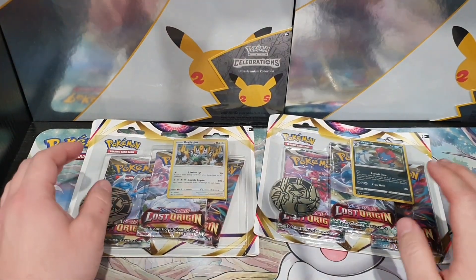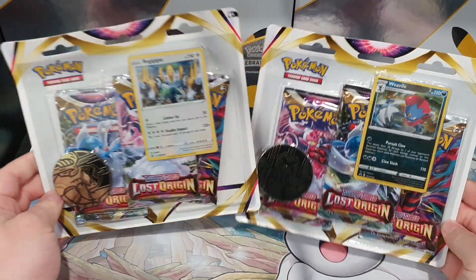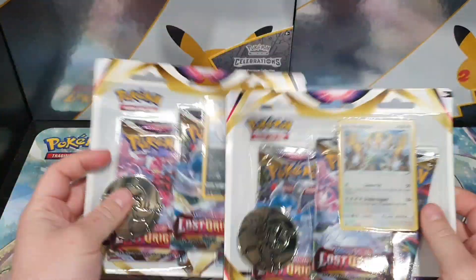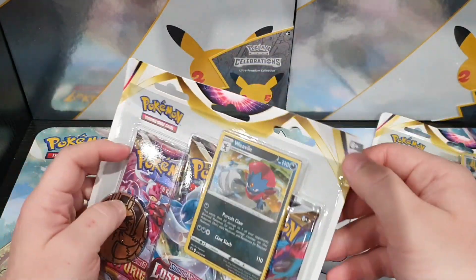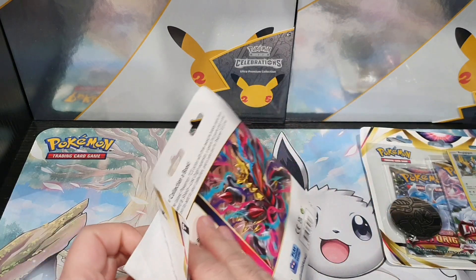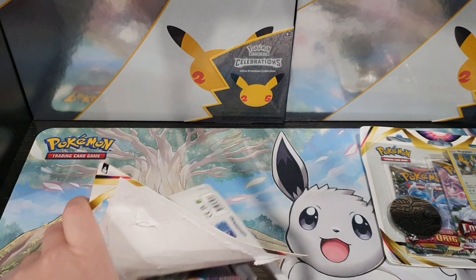Hey everybody, Pokeguide2567 here. In today's video we've got some more Lost Origin stuff — we've got the triple pack blisters. So these just got released in Australia yesterday, so I picked these up today. Everyone always says that these have the better pull rates, so let's have a sticky beak and see what we can pull.